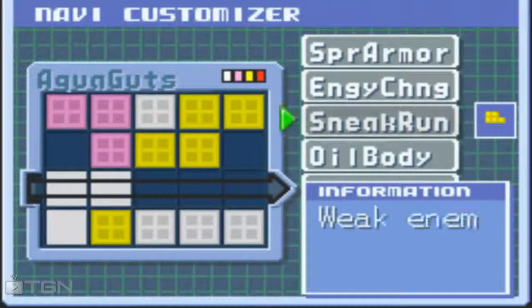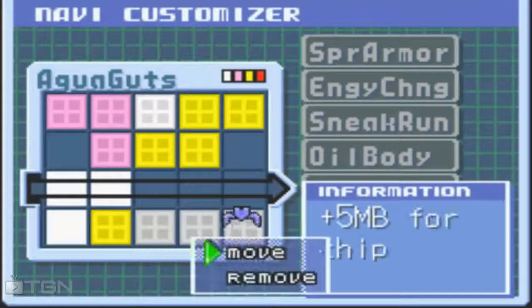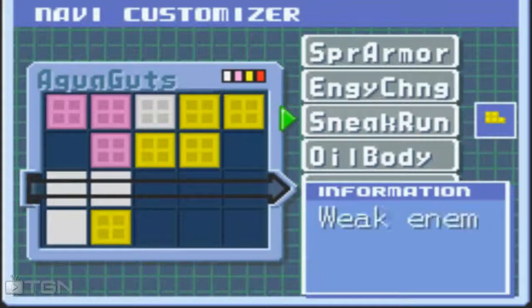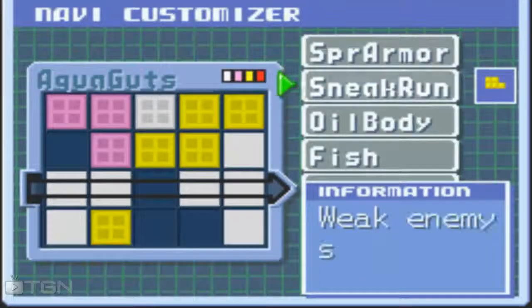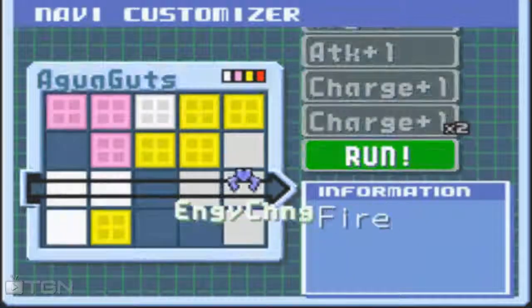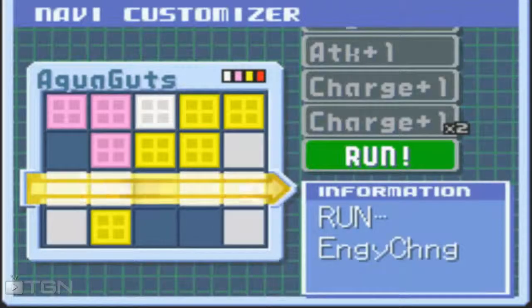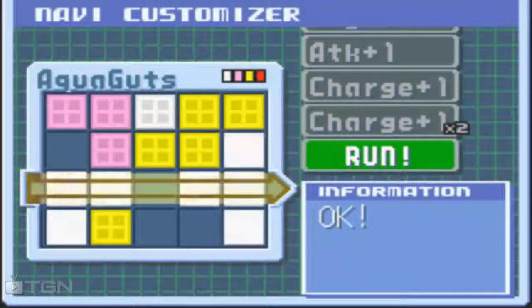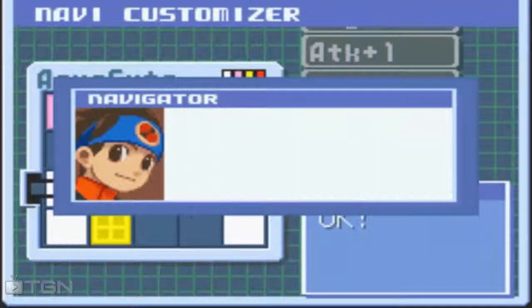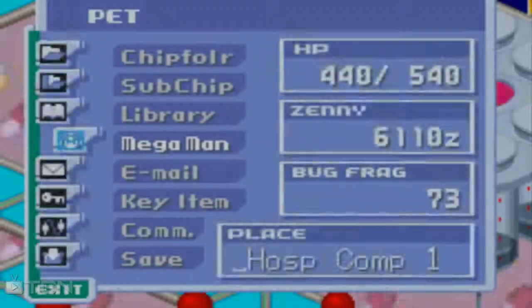We need to load this stupid program into ourselves. What's its shape? Alright, we're gonna remove that again and equip this. Fire and water chips and energy - that probably means we'll need it later. But for right now, not right now. So we'll quit.